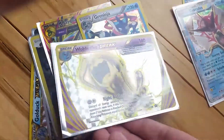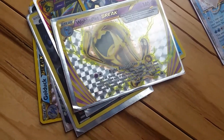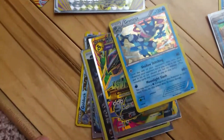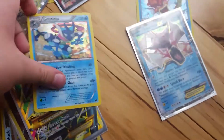This is Wobfet Break, 140 health and right back at you. This is Groudon Ninja, 130 health, 40 and 60 plus damage.